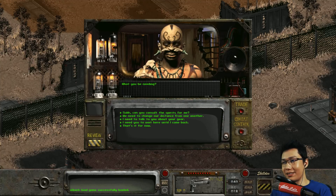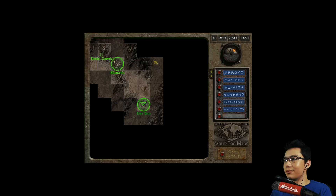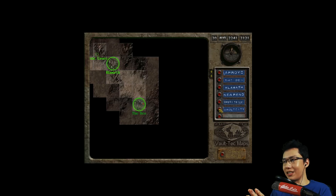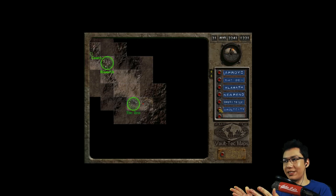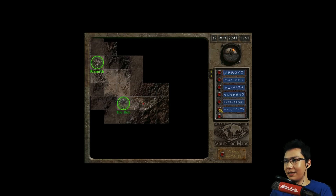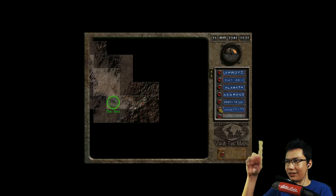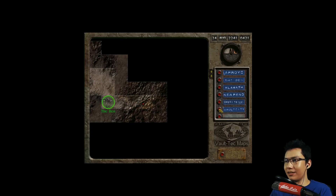Let's try this. Quick save. I'm gonna try go to Vault City one more time. Otherwise I'm gonna try go to New Reno. Maybe it's this terrain - maybe if you're on this mountainous terrain it's more dangerous. Maybe I should head north and go around the mountain, or maybe I should head to New Reno.